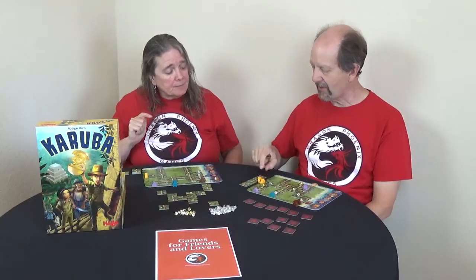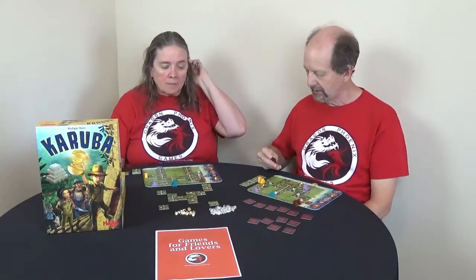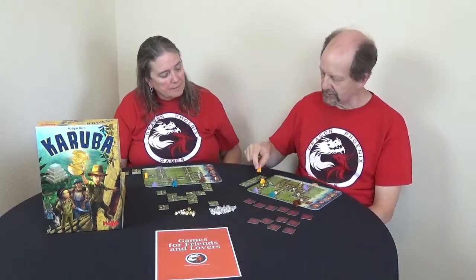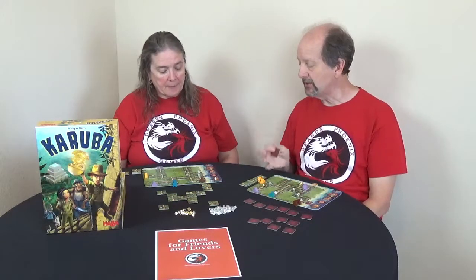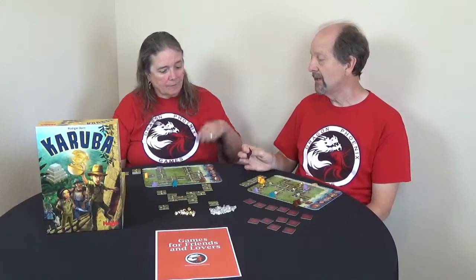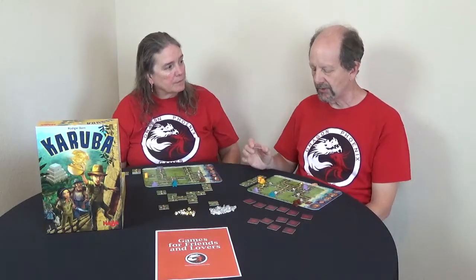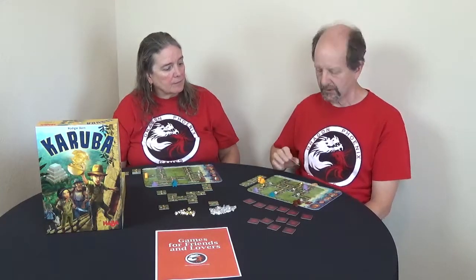Now whenever I'm ready and want to use move points, I can use that to move and get it onto the board and continue from there. Carly didn't have to use the diamond immediately — she could have saved it for a later turn. You can only use diamonds when you're using a tile for movement; you can't use a diamond on the same turn that you use a tile to place on the board as a path.